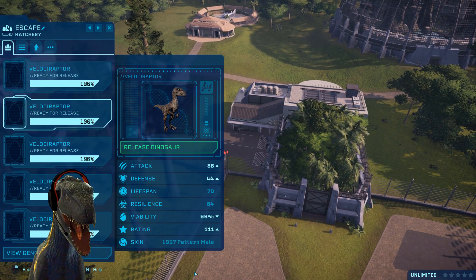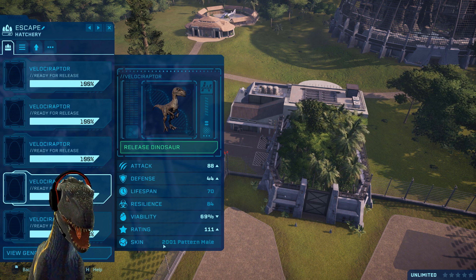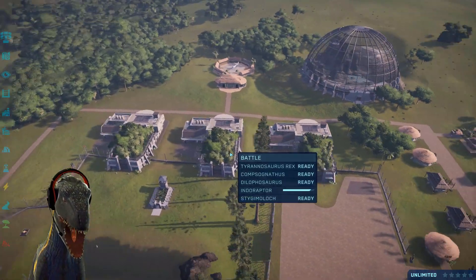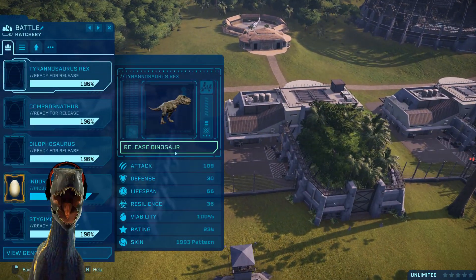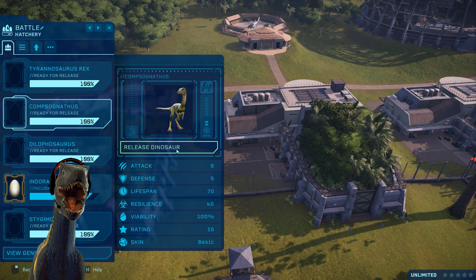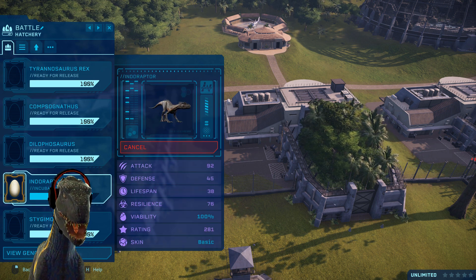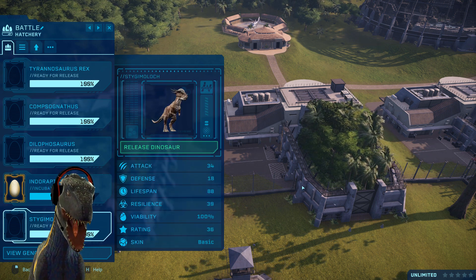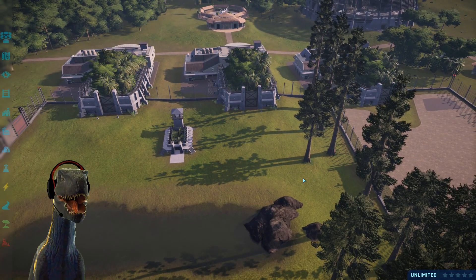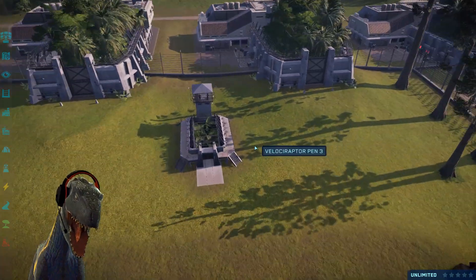The skins are: the 1993 pattern, the 1997 pattern male, 1997 pattern female, 2001 pattern male, and 2001 pattern female. They will battle against a T-Rex, a Compy — because just like the Troodon, the raptor can hunt down a Compy — Dilophosaurus, Indoraptor, and Stygimoloch. Some of you know it can hunt down a Stygimoloch, and we all love Stiggy, so I put Stiggy in there.